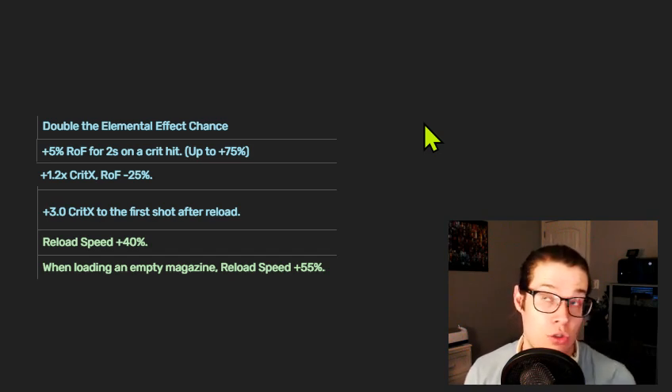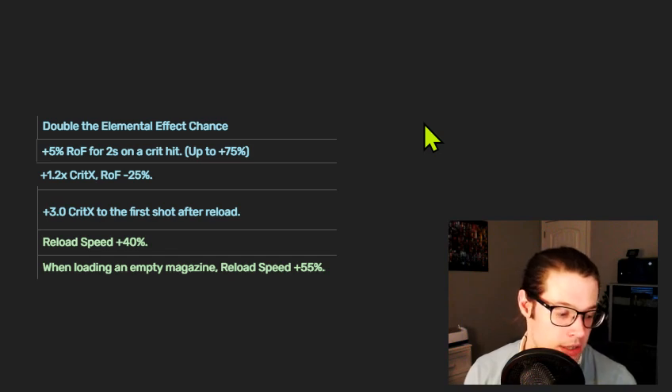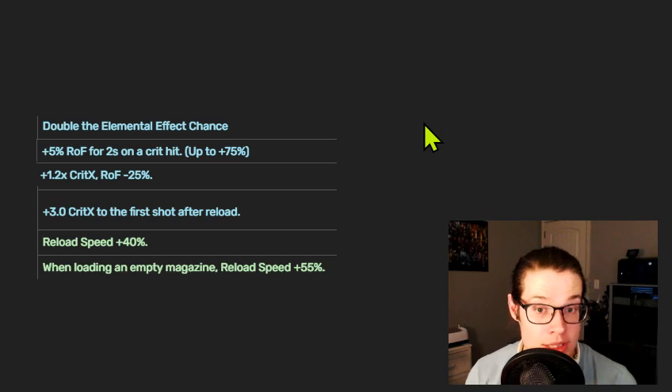The plus 3.0 crit X first-shot inscription is effectively a 250% multiplicative damage increase on a crit, which is very powerful. Obviously, if you're doing a no-reload synergy, this would not be good. Reload speed inscriptions — both the general reload speed and the empty magazine plus 55% reload speed — tend to be good for most shotguns, especially Wild Hunt. Wild Hunt's damage per second increases massively when you can hit all bullets and solve its slow reload time. My best Wild Hunt runs have been with all green inscriptions.